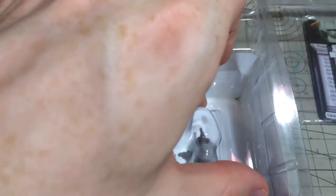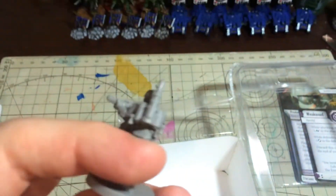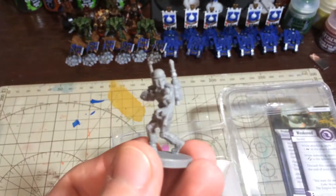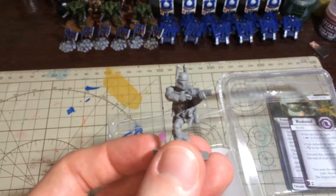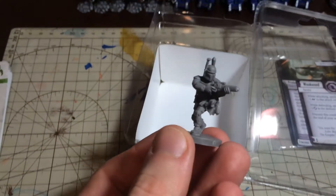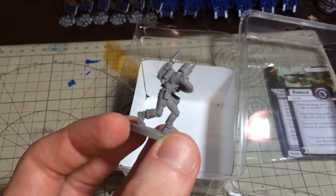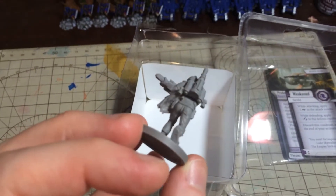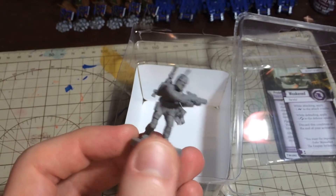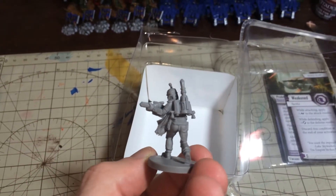Inside here we have the man himself. Let's dig him out. Boba Fett. Let's see if we can get the camera to focus on him. If we give him a slightly whiter background, does that help at all? Another beautiful miniature — nice dynamic pose, lots of movement to it.